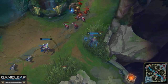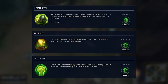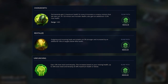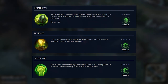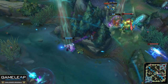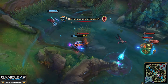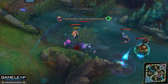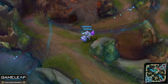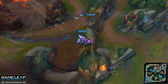For the last row in Resolve, choose between Overgrowth and Revitalize. Unflinching isn't that great, as Tenacity and Slow Resist aren't super important for Thresh, though it can help against really annoying slow-heavy teams like an Ashe. Outside of that, go Overgrowth if you're looking to scale, or Revitalize for early game effectiveness and late-game scaling with items like Locket or Redemption. Revitalize also helps your survivability, as it affects things like Summoner Heal.